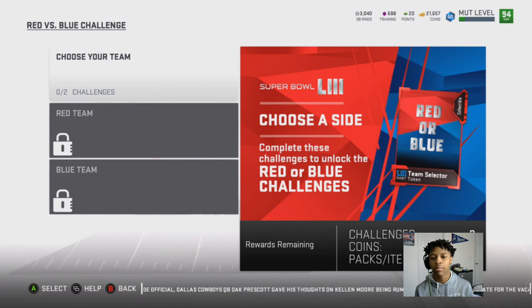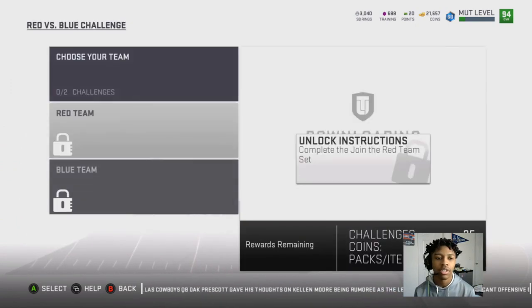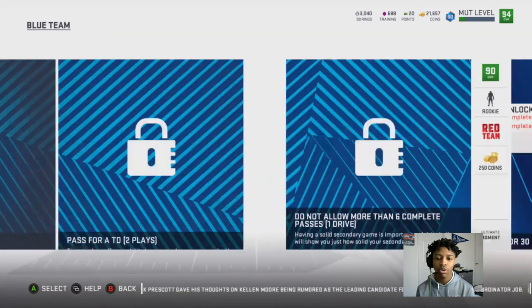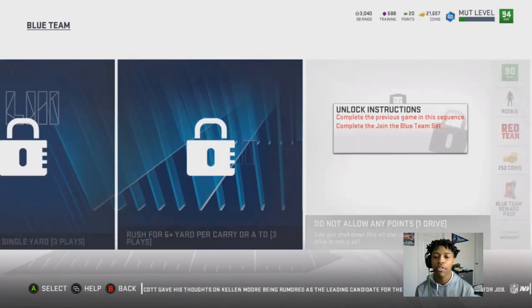Go to your solos to choose a team. You have to do your red team solos first, then your blue team — you get a selector. Once you do that, go to Team Blue, select that, do your solos, go through all of them, and then you get your solos rewards and your choice of three cards.